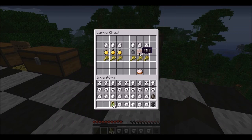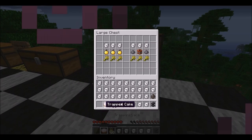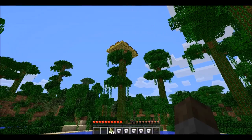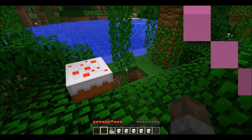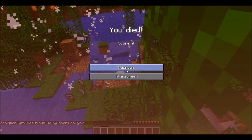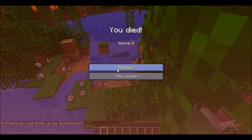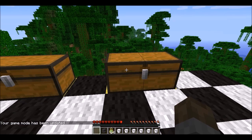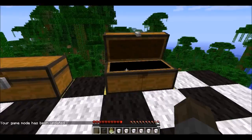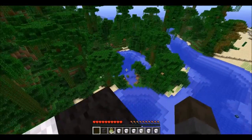Next here is the trapped cake. This obviously blows up, as you can tell — it says TNT in the recipe. Let's go test this one out. I don't really want to blow that awesome treehouse up, so I'm just gonna eat it here. Here we go. Oh god. Oh, I'm back.